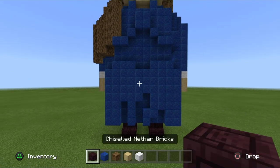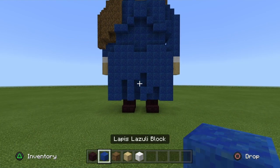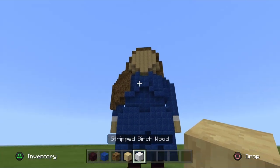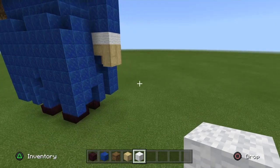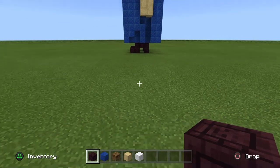The only materials you're going to need for this build are some chiseled nether bricks, some lapis lazuli block, some oak wood, some stripped birch wood, and some white wool for the edge of the sleeves — which is pretty cool. I'm going to go beside my other one just so I can refer back if I need to.